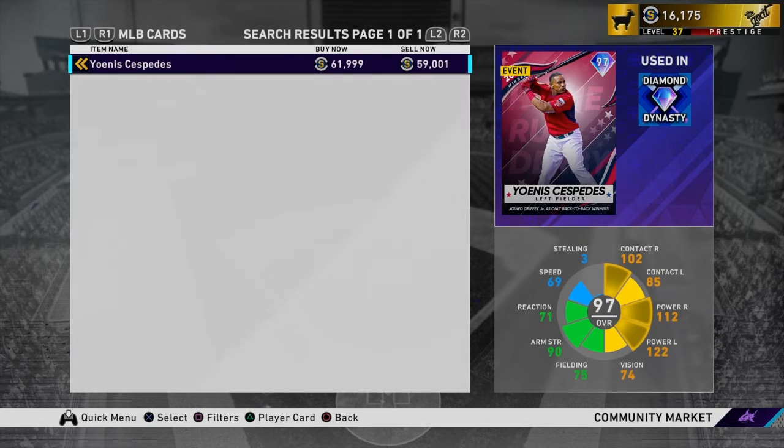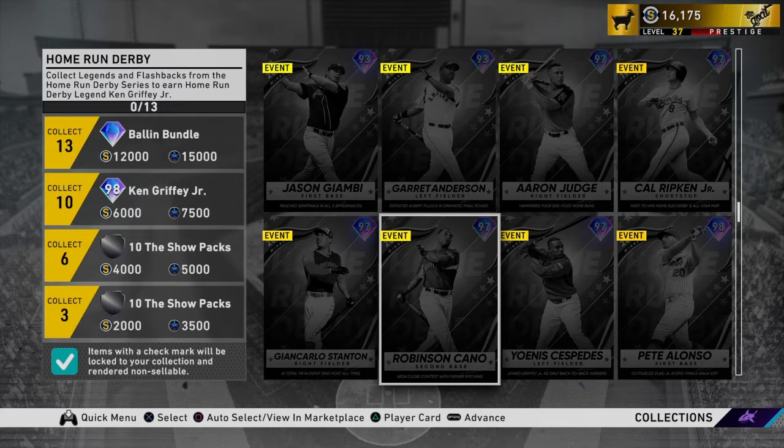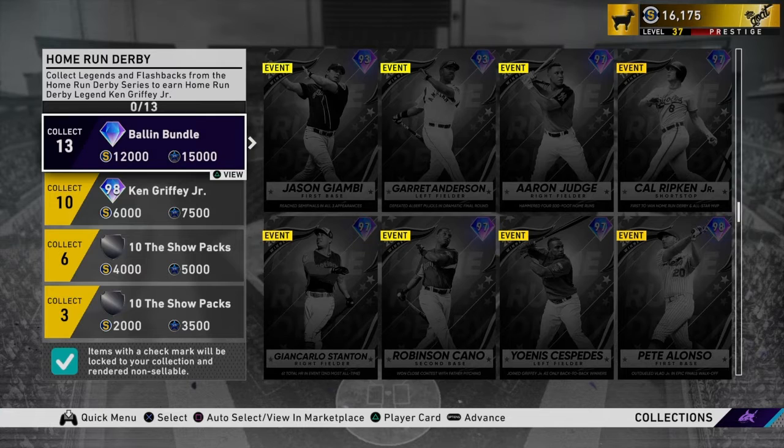The higher-tier cards are about $60,000 to $65,000. They actually went up in price — yesterday they were about at $50,000, so they did go up. I would not recommend buying them unless you want the Griffey.